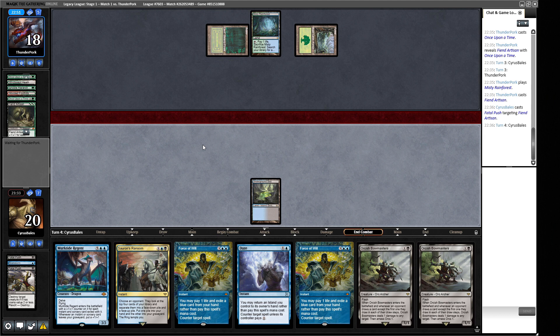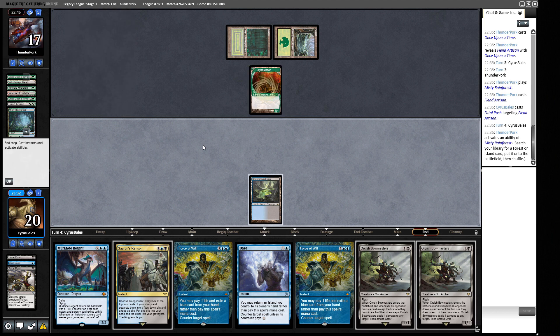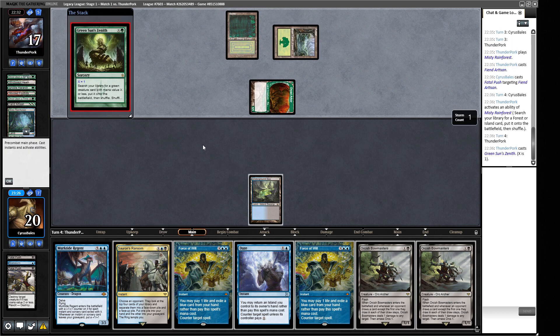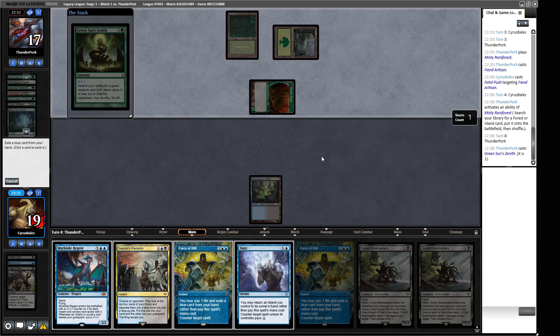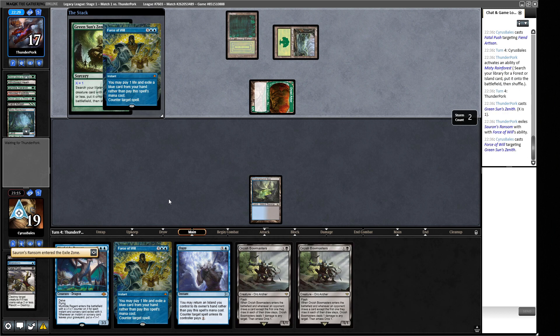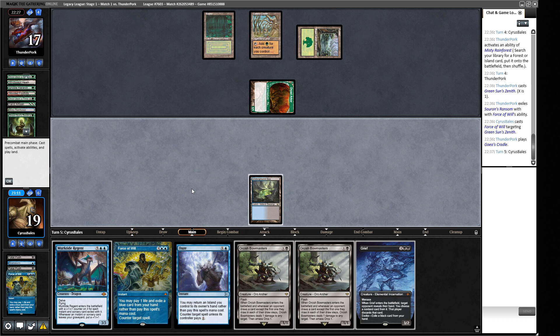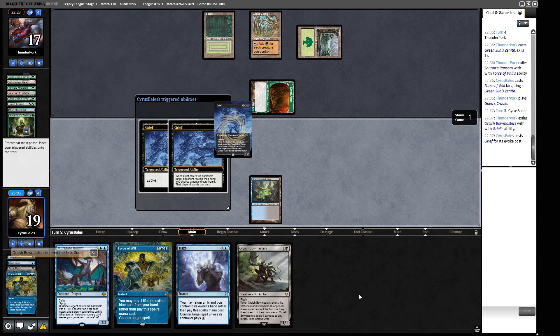We need to not fall too far behind this turn and hopefully draw a land next turn. Really don't want our opponent to have a Wasteland. They've got Dryad Arbor - we can kill with Bowmasters if we find a land. Green Sun's Zenith for X equals one gets fired off. I think we want Sauron's Ransom here, giving us the flexibility of Daze and Force of Will. There's a Cradle - we fire off the Bowmasters exile, getting a better idea of how to use our resources.